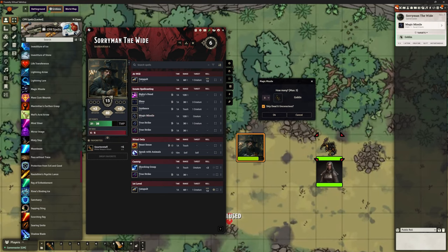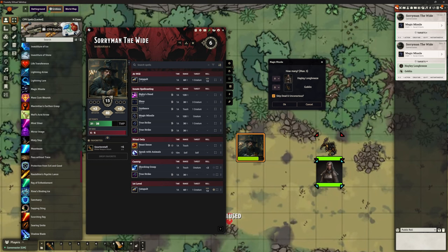This is how Chris's does it. It says 'these are the creatures you've got targeted — how many missiles do you want to hit each one?' So let me cancel that, target Hayley as well (which is just mean), and recast Magic Missile. Now it's showing me there are two targets to choose from. I might say I want one to hit Hayley, and for the goblin I can no longer select three because one's already dedicated to Hayley. One at Hayley, two at the goblin — that's your three missiles. It also says 'do you want to skip dead and unconscious?' — if you've got eight creatures selected and two are already dead, they won't appear in the list.